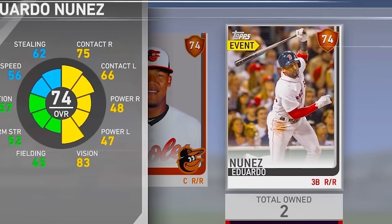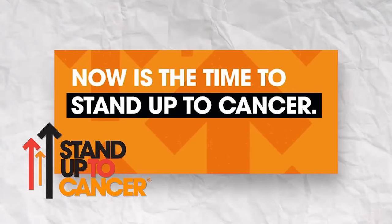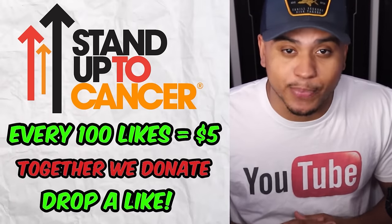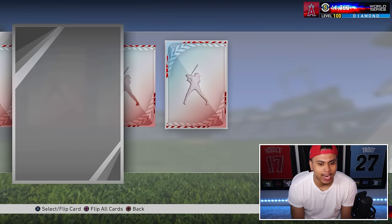Every month for the rest of the year I'll be picking one charity to donate to with the help of you guys. The charity for this month is the Stand Up to Cancer Foundation. At the end of each month I'll tally all the likes and donate - dropping a like is free, and together we can help thousands. So this month, let's stand up to cancer by dropping a like.